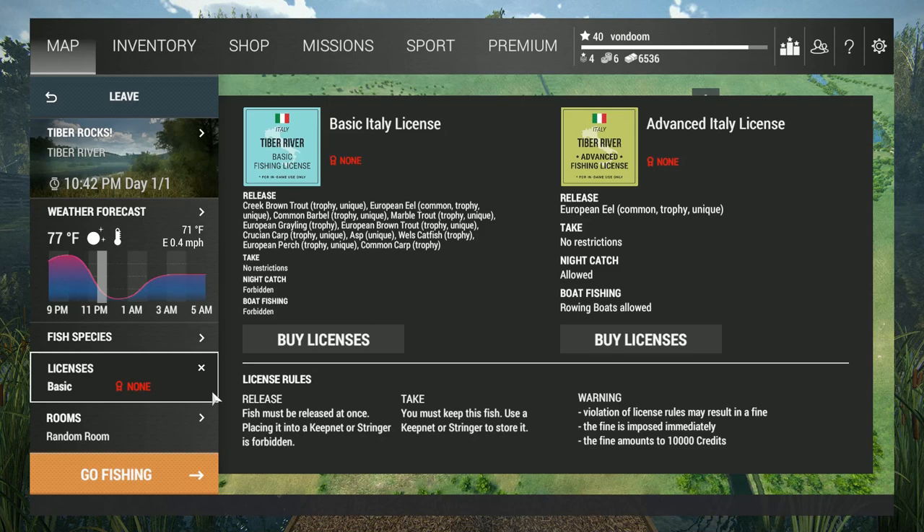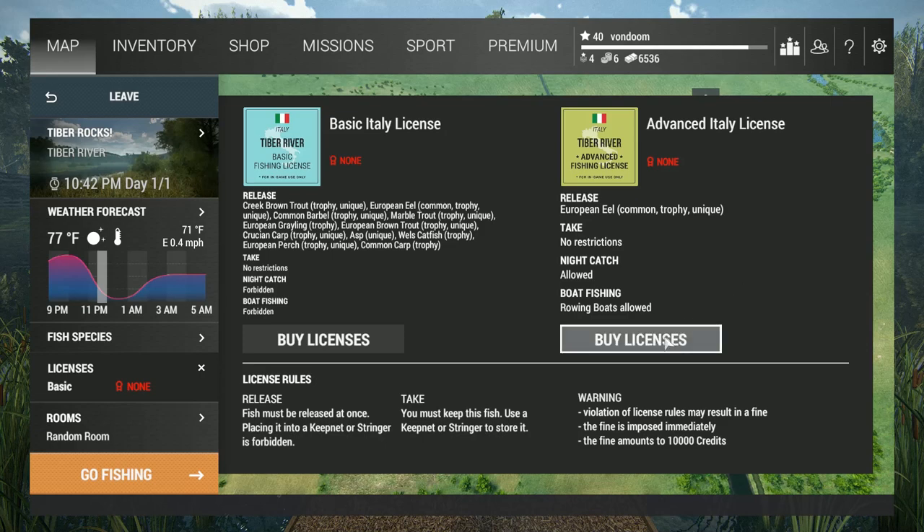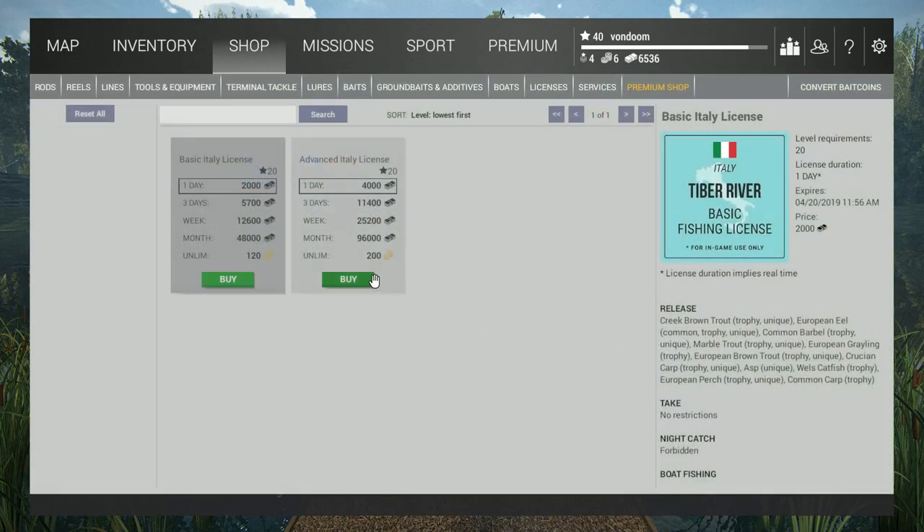Number one: always grab a license, because it is a 10,000 credit fine if you happen to catch anything. So buy a license. There's a 4,000 credit one here.